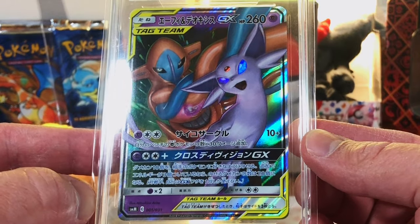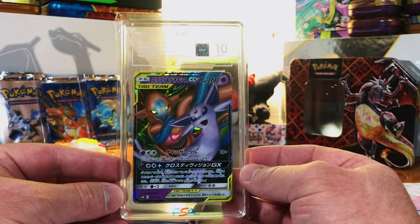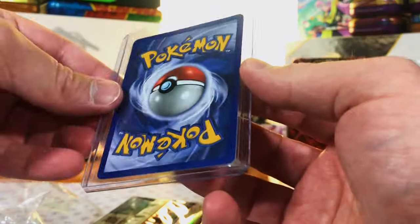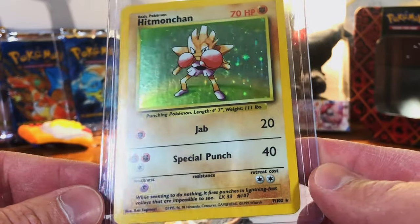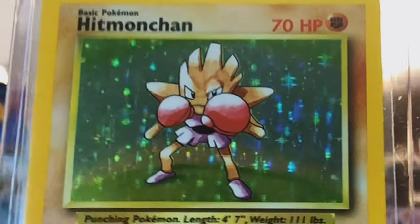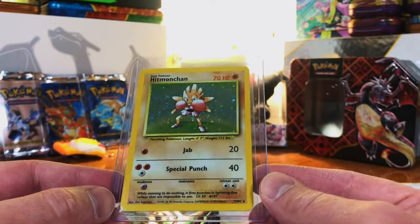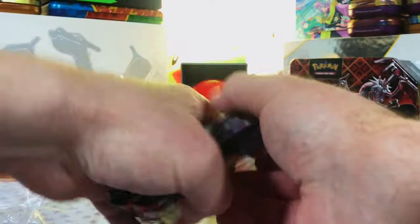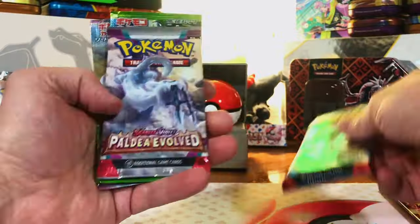That is just disappointing. Gem Mint 10 Japanese card — an Espeon and Deoxys Tag Team GX! That is freaking cool, I'll take that. I wish they'd put some Team Up in this thing, but hey, I'll take the graded card. And there we go — our first vintage holo! Hitmonchan from Base Set Unlimited — definitely scratched up, not the worst I've seen, probably a six or seven, but I'll take it. We're at one vintage holo and one graded Charizard.